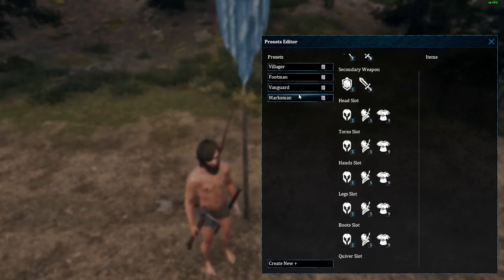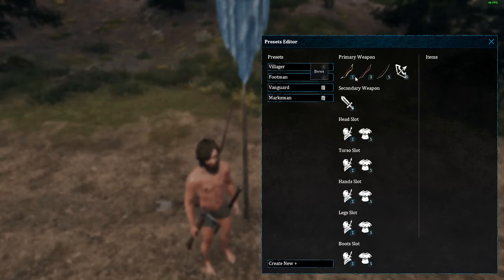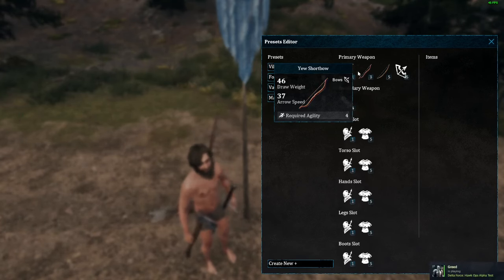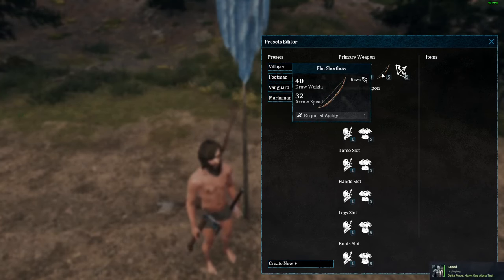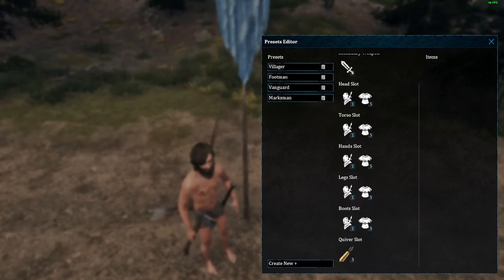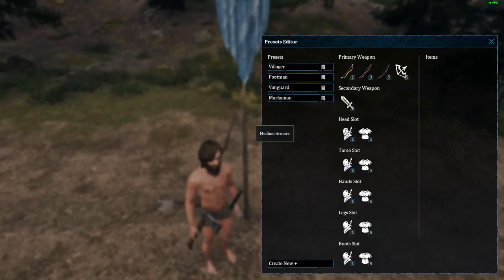And then for our marksman, which would be our range, they of course have the priority listing for the ash shortbow, then the yew shortbow, then just the elm shortbow. And then a secondary would be a one-handed weapon, no shields. And then they prefer medium armor on our archers as well.